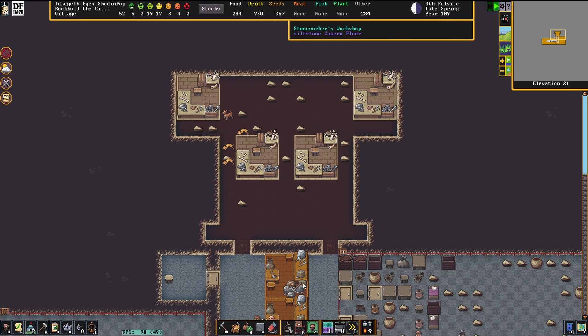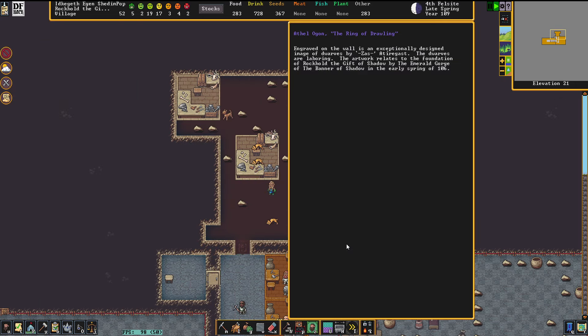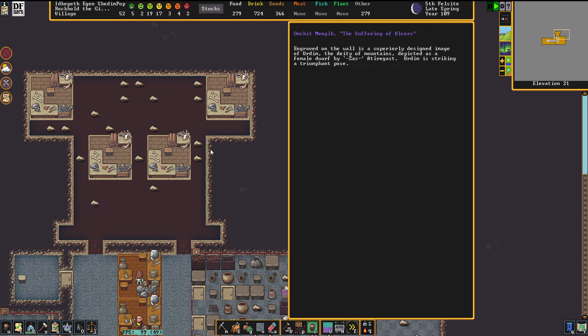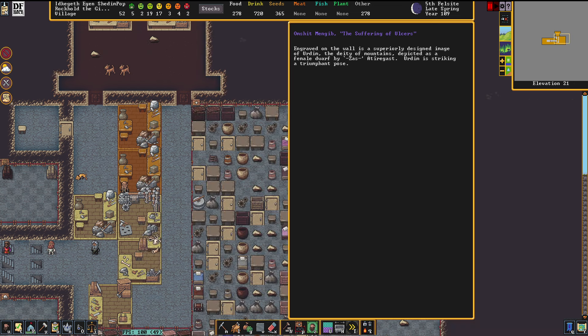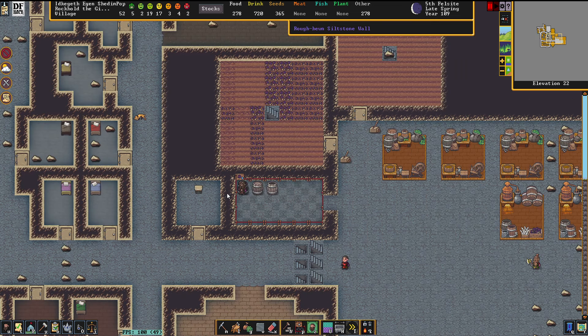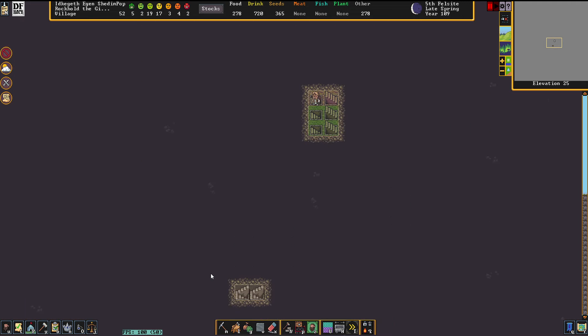Our freshly founded guild hall here is looking shiny and fancy as well. And we have now a lot of art going on here — that was really darned fast done because we happen to have a high master engraver with a poor sense of aesthetics. I didn't make that up, that's on her character sheet.